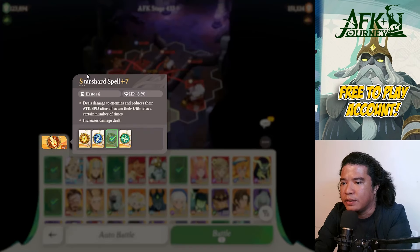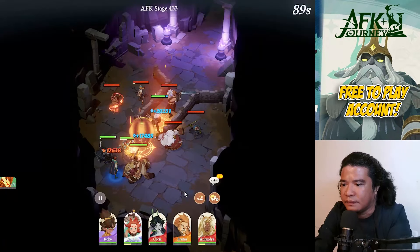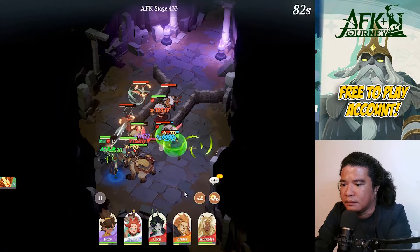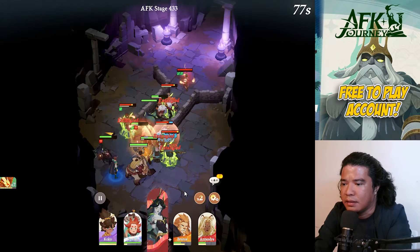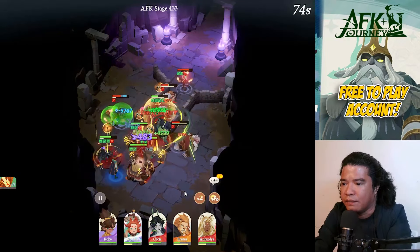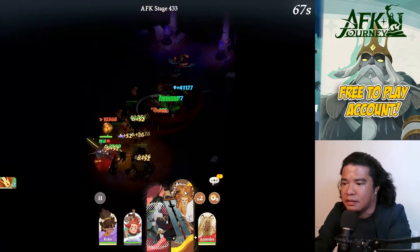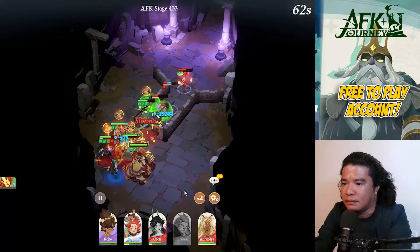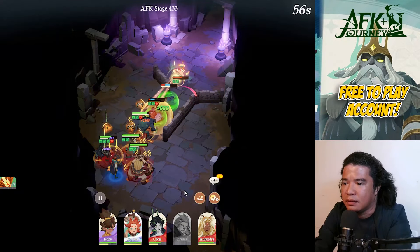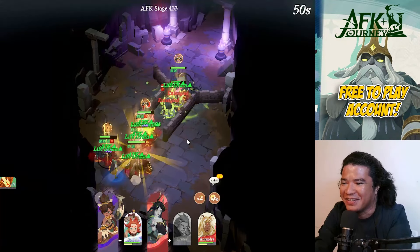Still using the Star Shard spell. I really love that the Star Shard spell cancels ultimate skills. There's a Marily — I thought it was Koreen. We are now at stage 434.